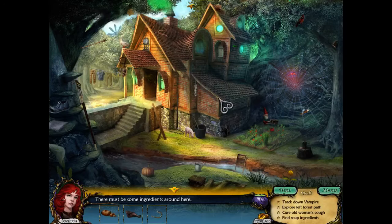In the next episode, we're going to keep looking for the ingredients for the old woman's soup. So stick around. This is Puzzle Pieces, signing off.